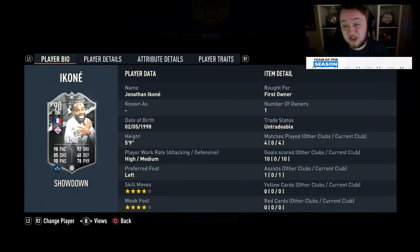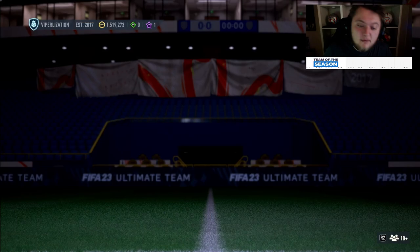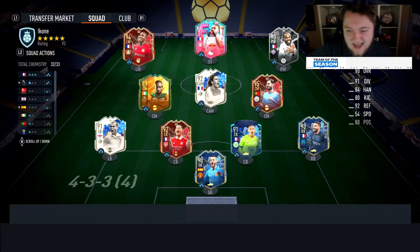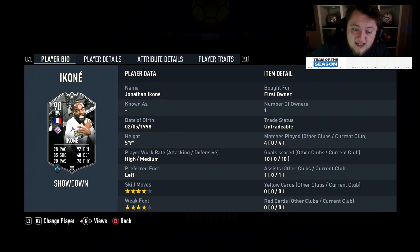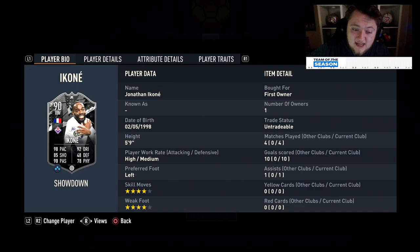The review is in on Icone. As you can see — 10 goals, 1 assist in 4 games. We're not playing bad ELO either — I'm 8-0 in champs right now, so they've all been played in champs. And my word is this card good. You have to complete him. He is so, so, so good. Because he's so agile, because he's small, because he's got the insane dribbling, and he sprint boosts like the best card on the game.